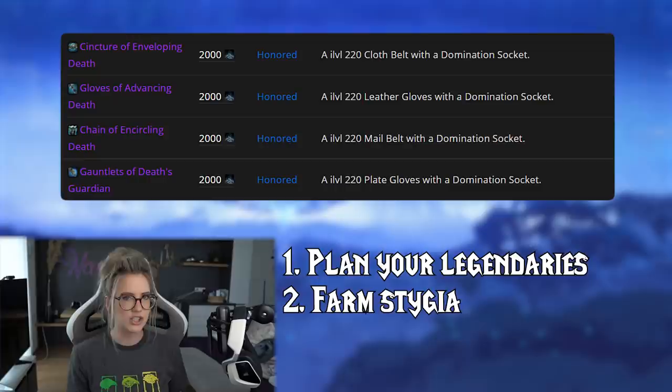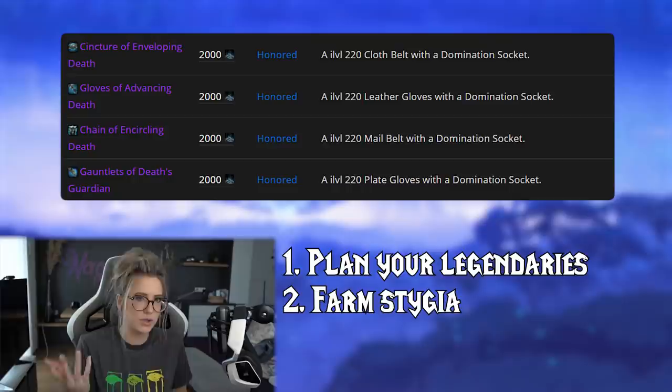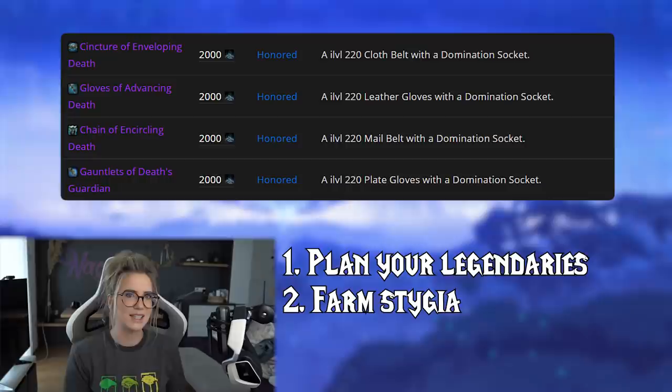There are also Domination items with Domination sockets that you can buy for Stygia. Depending on the armor type, there's one specific slot per armor type available to buy. It will be 226 item level, so not as high as raid drops, but it's still likely important to buy these items to access a set bonus. For example, if you have two Domination socket items and need a third to unlock a blood, frost, or unholy bonus, buying that item from Stygia would help. It costs 2000 Stygia, so I would have at least 2000 Stygia farmed already to avoid stress later.